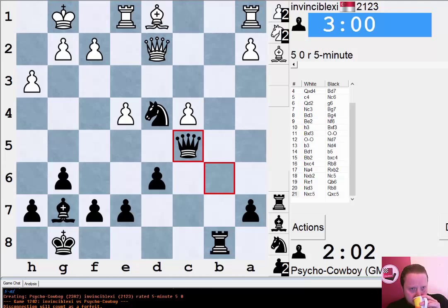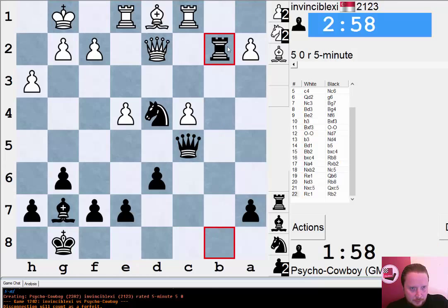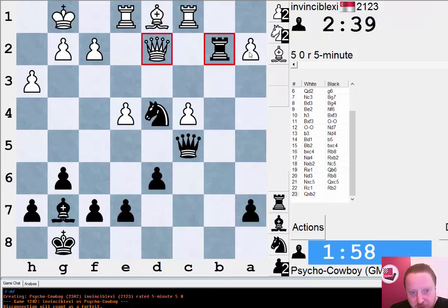Not looking so great, this compensation. Rook b2 is my idea here — if he goes Queen takes, Knight f3 might not be so bad for me. I can at least get my pieces active. I still have this nice knight and bad bishop, so there's certainly some compensation. There may well be some tricks here with my knight jumping and Queen on f2 — I can take on a2.